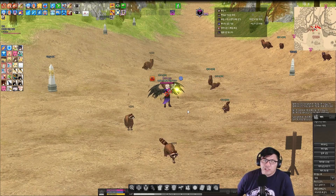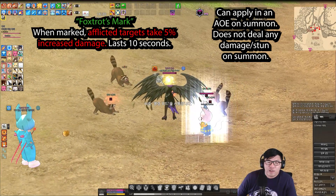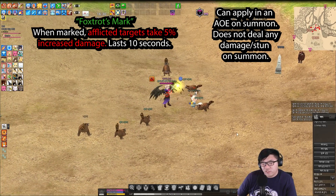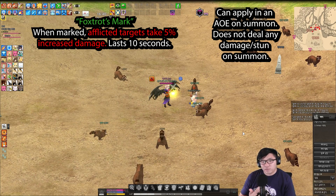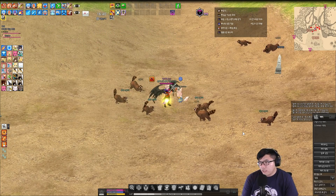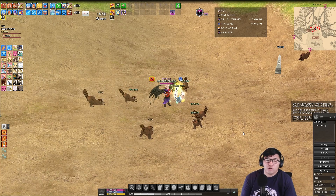The last thing I wanted to show off was the summon effect. So when you summon the foxtrot pet, it will apply the same mark as before — as you can see, it applies that same mark as when you use Brilliant Dancing. It's a little red effect, and they'll take 5% increased damage for 10 seconds. Note that this summon effect did not deal damage on summon, and it did not stun them on summon — it didn't do anything except apply the debuff on summon.